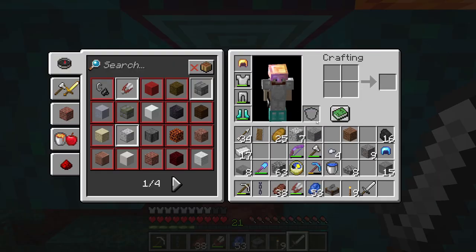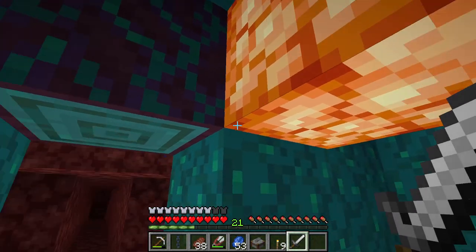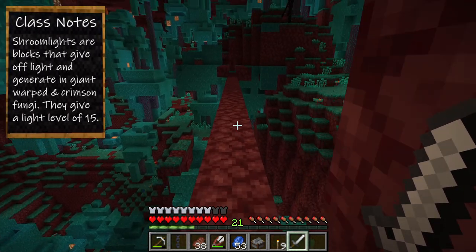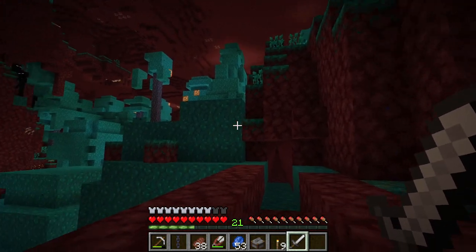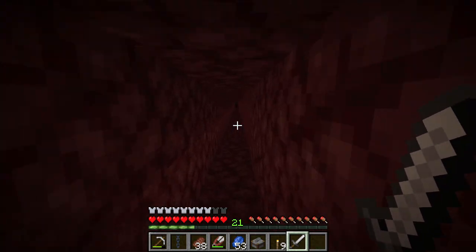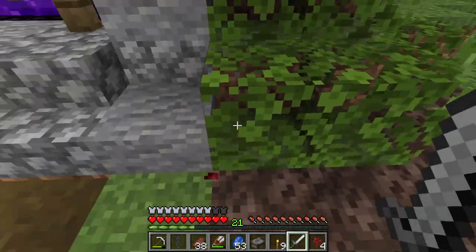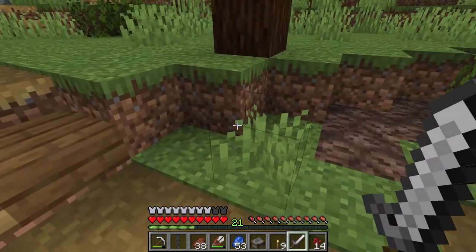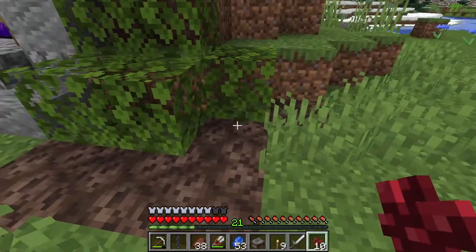Got some creepy sounds around us. There's something here that I want to grab but I'm going to have to get it on the way back because I need a hoe. That is a shroom light and we're going to use that for light inside. Shroom lights grow on both the crimson and the warped fungus trees. There are a lot of endermen around here. Let's get back to our starter base. So we came here for this — let me just grab the nether wart here. Actually there isn't much at all, so I'm just going to replant some, not all of it, because we need to bring some back.